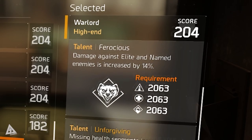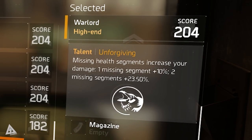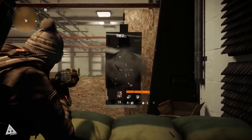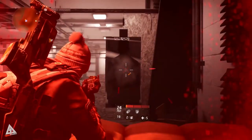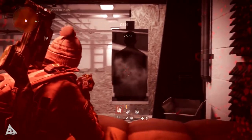The Warlord has three perks, two of which need to be unlocked, and a third that is active at all times. The active perk is Unforgiving — missing health segments increase your damage. One missing segment gives a 10% damage increase, and two missing segments give a 23.5% increase. At full health a regular body shot deals 10,413 damage; dropping to two bars raises that to 11,335, and at one bar of health it becomes 12,579 damage.